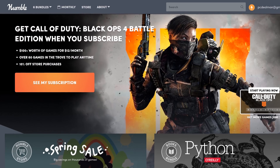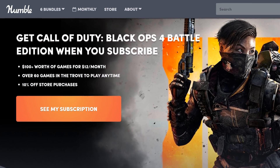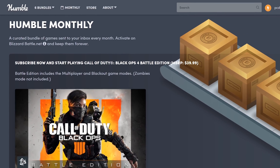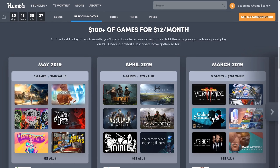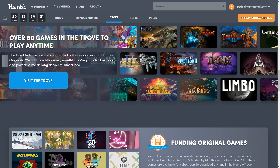Today's video is brought to you by Humble Monthly. For $12 a month you get at least $100 worth of real honest-to-goodness games every month, 10% off store purchases, and over 60 games in the trove to play anytime. This month: Call of Duty Black Ops 4 Battle Edition with Blackout and multiplayer game modes included and some unlocks. In addition to the main game every month you get between 6 to 10 additional games. No commitment, cancel anytime, keep your games forever even if you cancel. This is a phenomenal value — a portion of your purchase every month goes to support charity and supports this channel. Check out the link in the video description below today.